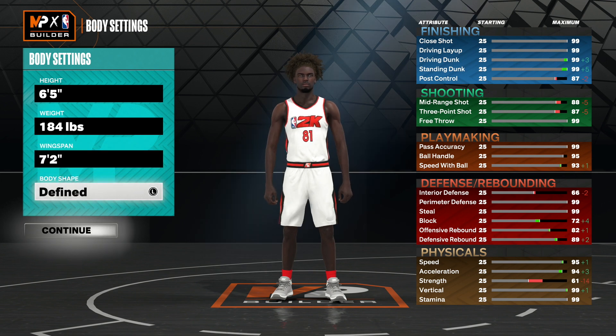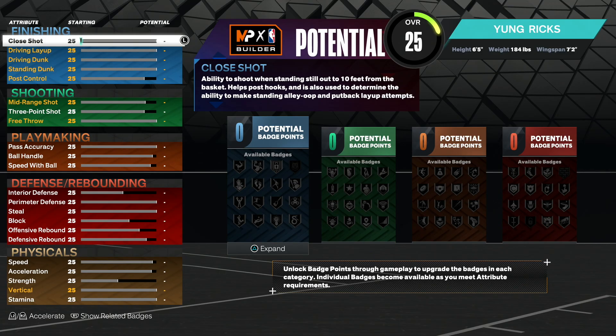Body shape, you guys can go with solid, defined, built, slight, or compact. I'm going to go with slight because that's what I do for all my builds. When upgrading this build, make sure you guys upgrade it exactly how I show, because just one stat can get you a completely different build and build name.